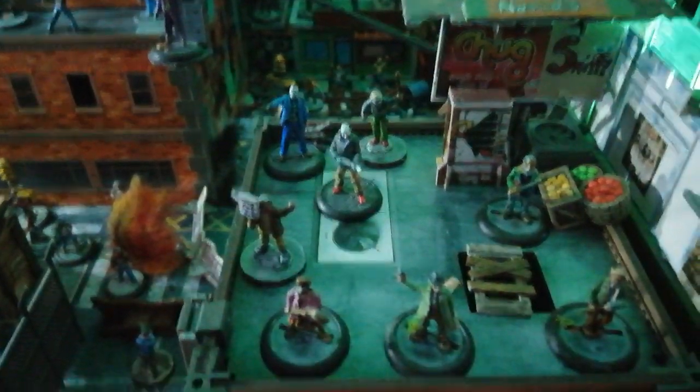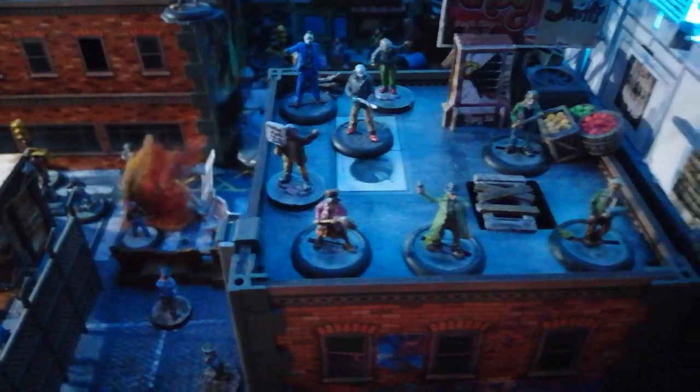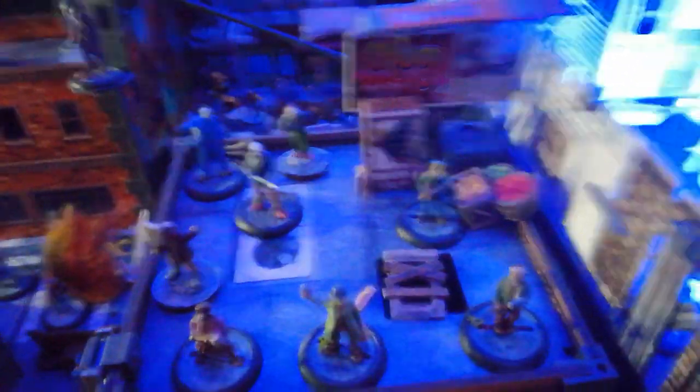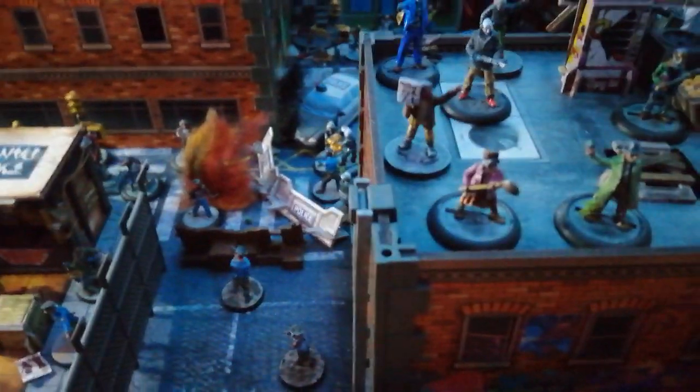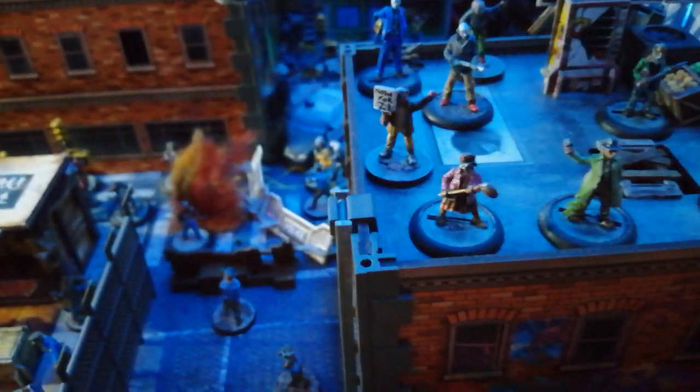We've also put a wee bit of Still Game in here as well. There you've got Isa, Jack, and Victor, and Navid at the back there. Ready for war — their eyes are ready to whack them with a brush!